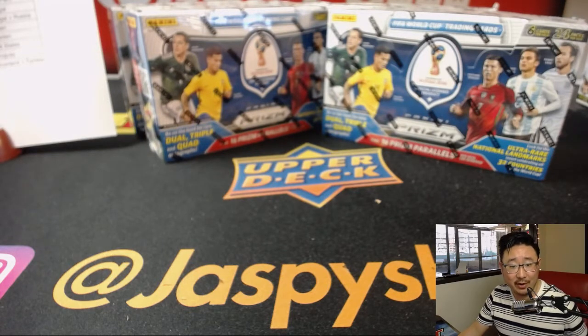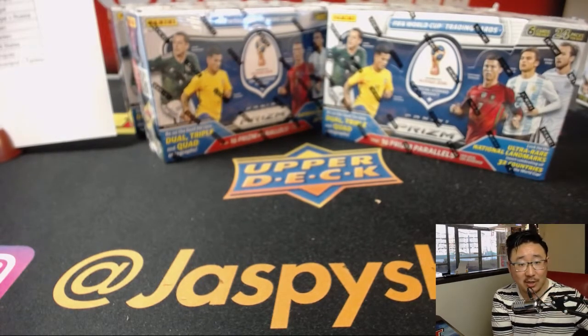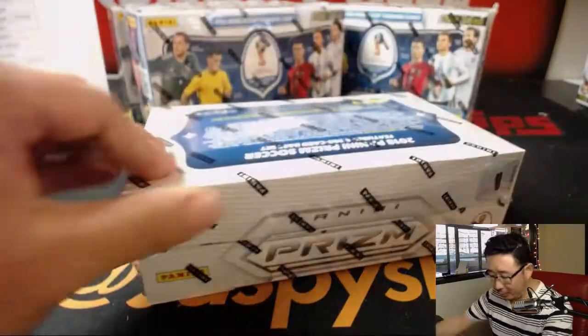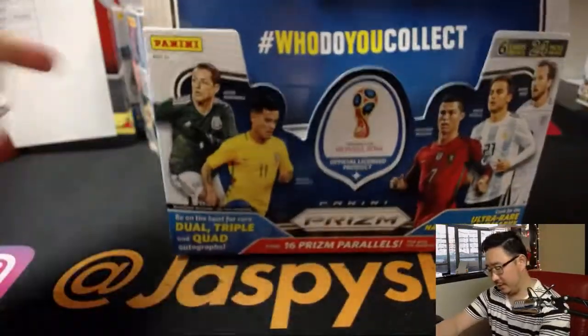You know what they don't have in here? I don't think they have Mohamed Salah in here. They have base cards of Mohamed Salah, inserts of Mohamed Salah, but no autograph. He's been on a tear for Liverpool, for club and country. He's Egyptian.